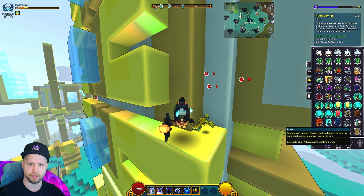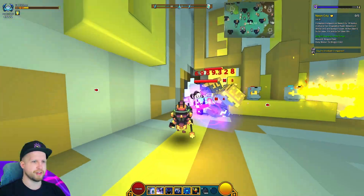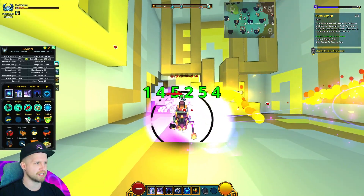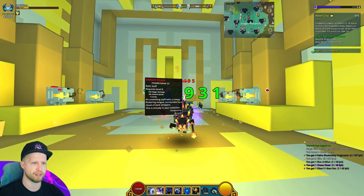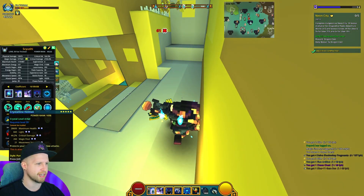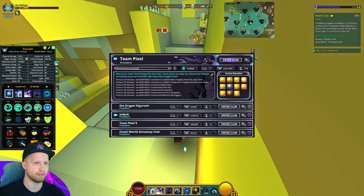Whoops — bombs aren't on my hotbar, sorry about that. So talking about the Fae Trickster: Fae Trickster always had a pretty decent amount of damage, but it looks like I actually don't have the right stats. I should have a little bit more attack speed, but unfortunately I don't think that my staff has attack speed because I got crit damage, crit damage, crit damage, energy regen.